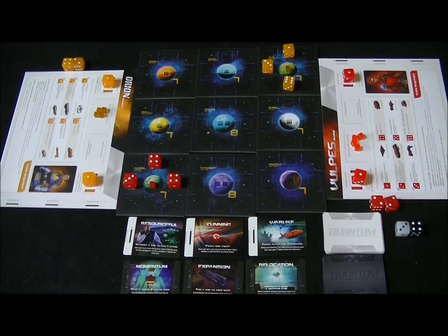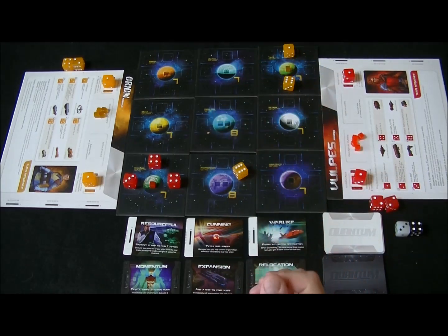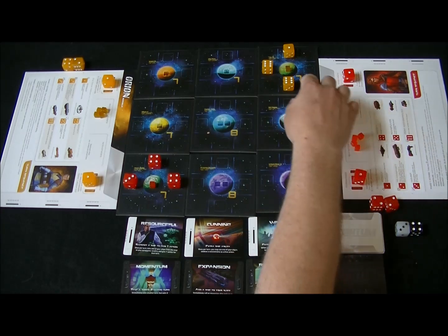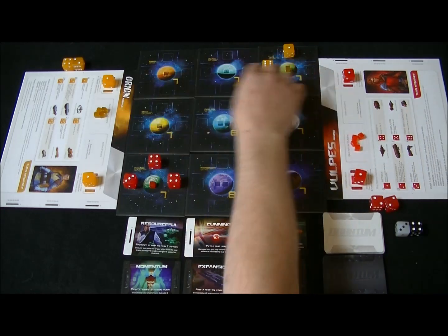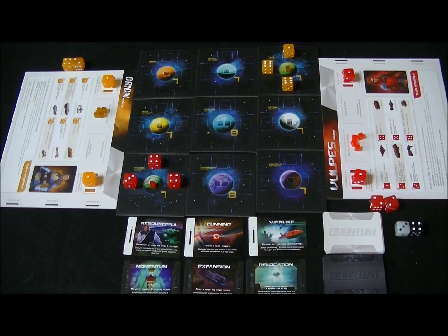The first action is to reconfigure. To reconfigure, you take one of your dice and re-roll it to obtain a new ship type — for example, going from a destroyer to a scout. The second action is to deploy ships. When a ship is deployed, it comes from the scrapyard. During combat, if a ship was destroyed, you can take it from your scrapyard and put it into an orbital position on any planet that has one of your quantum cubes.